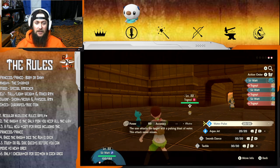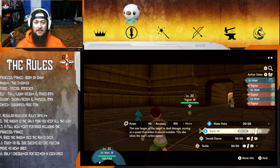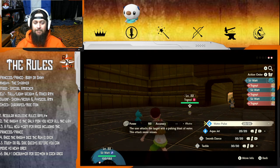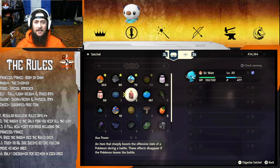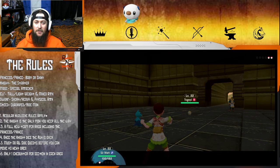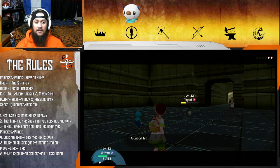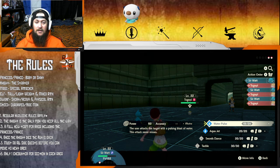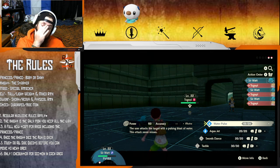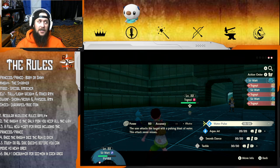Both his Pokemon are level 22. This attack never misses - that's always good, and this also raises the user's action speed. If I use an item, does that take our turn? I am not happy with Volo - I said no. Draining Kiss... and he got a crit! Alright, if he uses it again it's not gonna kill unless he crits. But if he gets a crit AND strong style, that would kill.